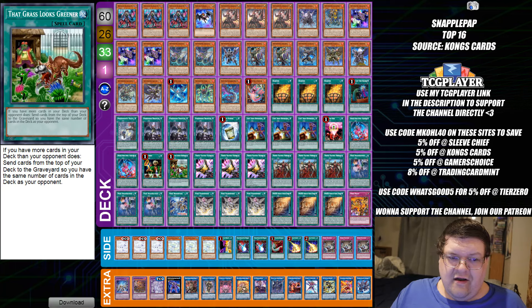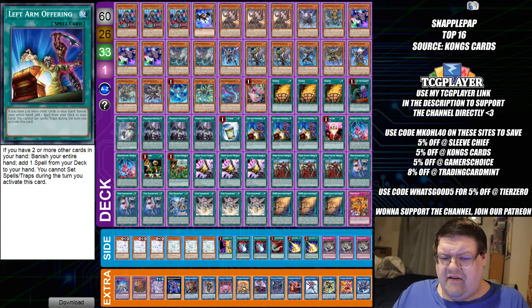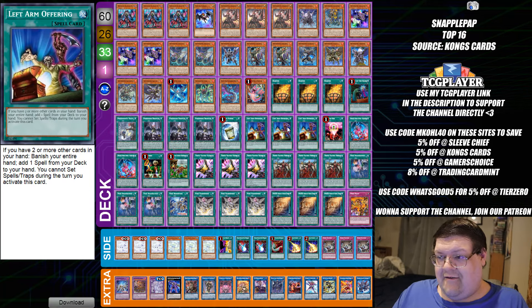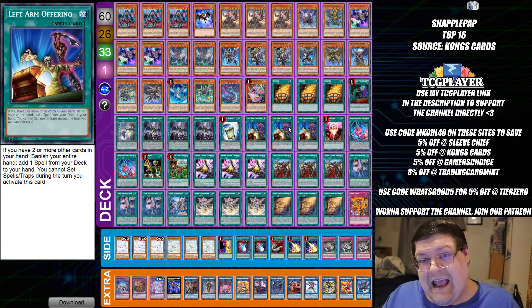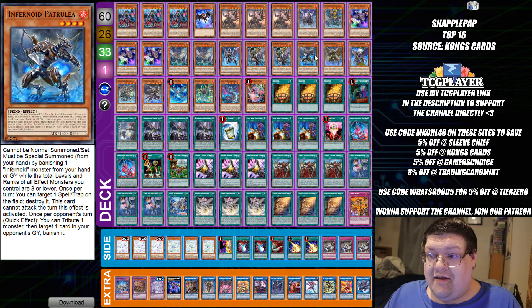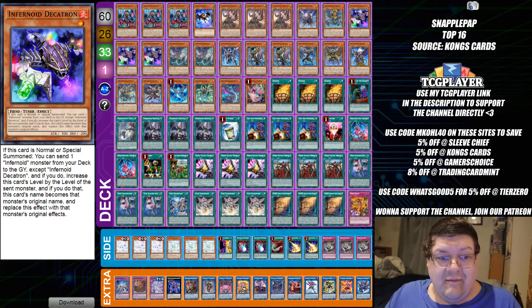We also had 60-card Noids. When Grass looks greener, you're going to want to try this deck out. I was waiting for somebody to try Noids — just to see what they could do. You have Left-Arm Offering now to get to it, you have Triple Tactics Thrust. The downside is if you get ashed on the Left-Arm Offering, it's going to be a bad time. You just need to make sure whatever you're milling gets you to where you need to be.